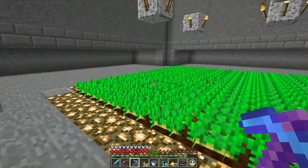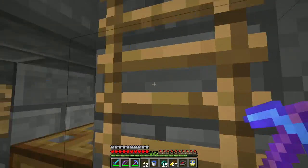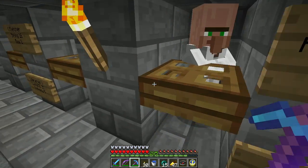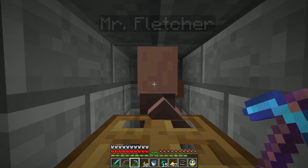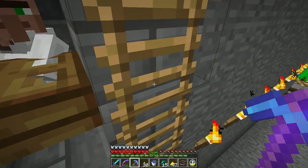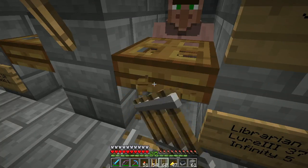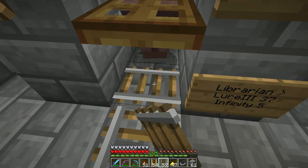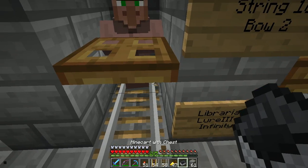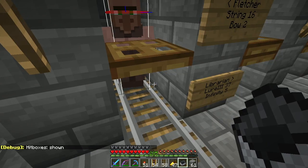I still have stuff set up here to do that so let me get the other villager in. I need a brown coat and I have a guy up here. I do not want to move the farmer in just in case something bad happens. Mr. Fletcher! Let's get him moved. I've got this guy here — let me place a rail back there and move him in.